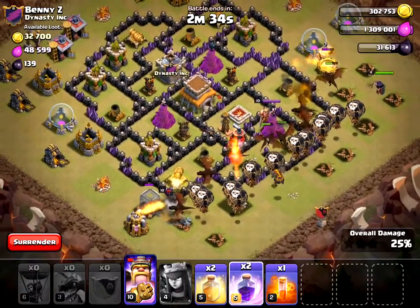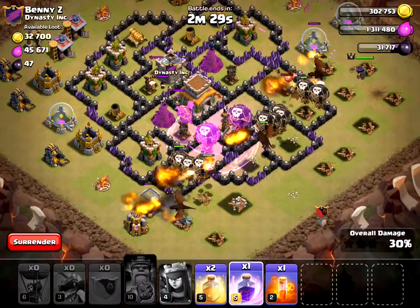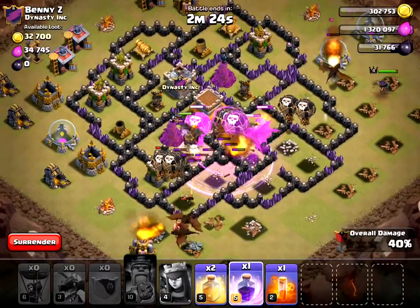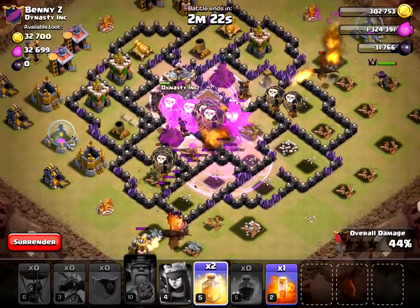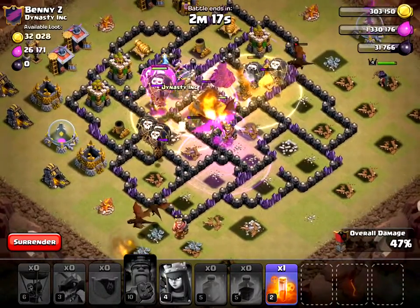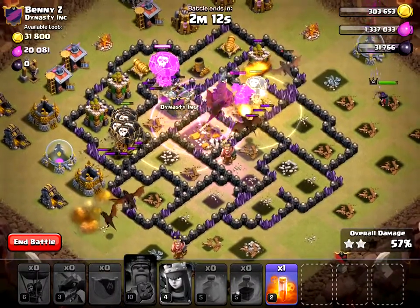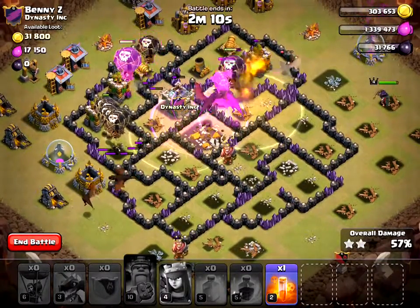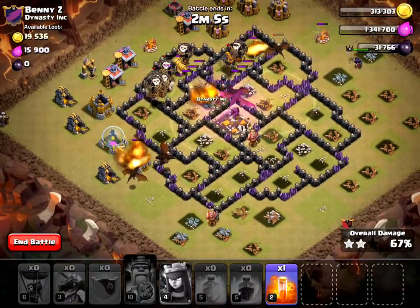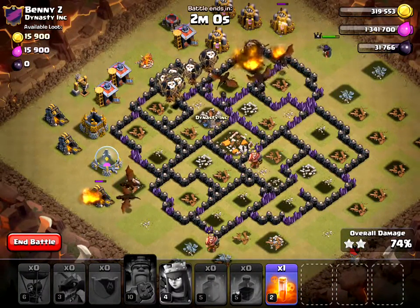I'm going to Rage Up over here and get ready with my Heal Spells. I'm also going to Rage Up by these 2 Air Defenses. Hopefully I take everything out pretty quickly — and it looks like I have. The Lava Hound is doing a good job of distracting all the Air Defenses, which are now taken out. My Barbarian King was taken out already, but it's not that big of a deal.